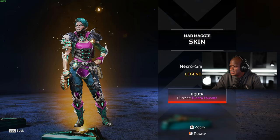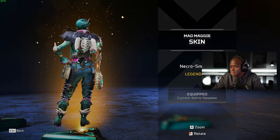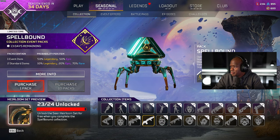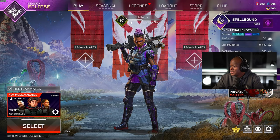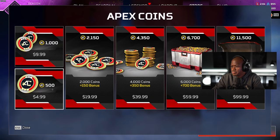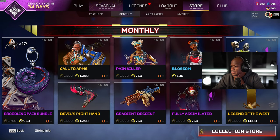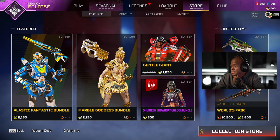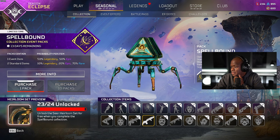We got a gold — the Mad Maggie skin! I like this one too. I forgot who they said she was supposed to be like — Ghost Rider or something. I like that one. So we need one more pack — all we have to do is buy one pack, we only need 100 coins. I can't buy 100 coins though so I'd have to buy a five dollar pack. You know what, we'll buy a 20 pack because I'm gonna want the Wraith anyway.